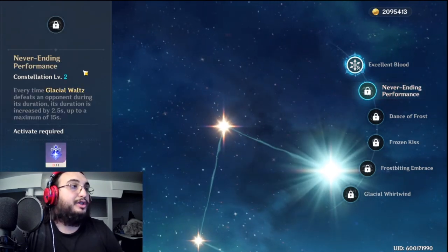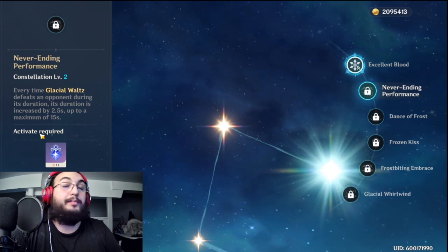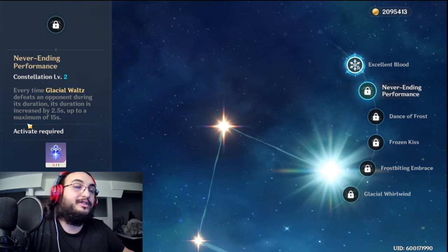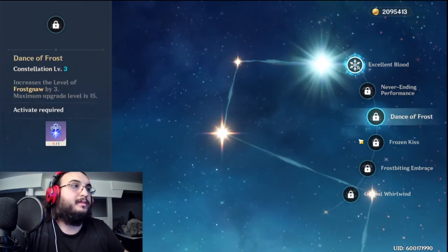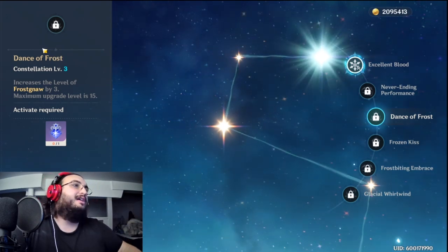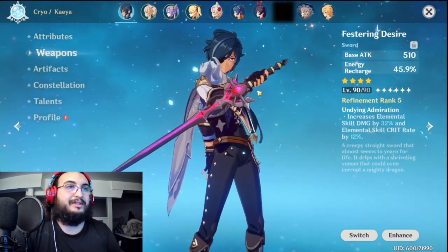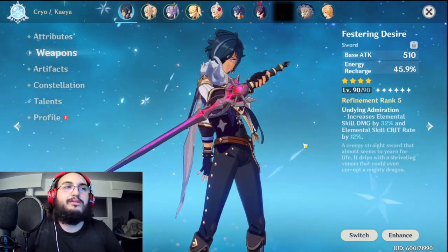Constellation 2 gives more duration to Kaeya's burst, which is really nice because we're going to try to burst 100% of the time. With C2, it would basically be a constant burst all the time, especially since we have a lot of energy recharge. Constellation 3 is also really useful — it gives +3 levels to his E skill, plus 32% crit damage on his E. So it's going to do a decent amount of damage.